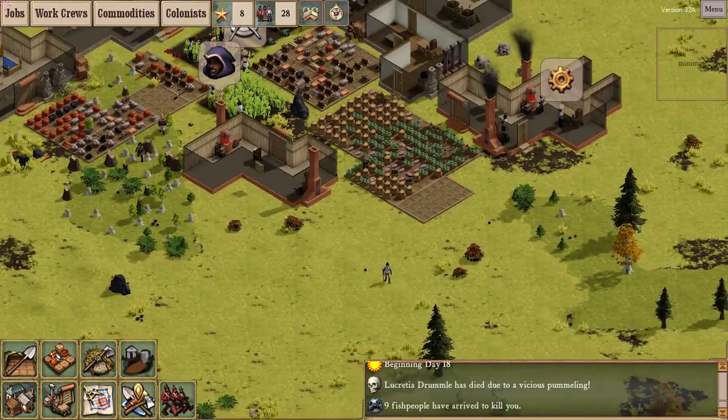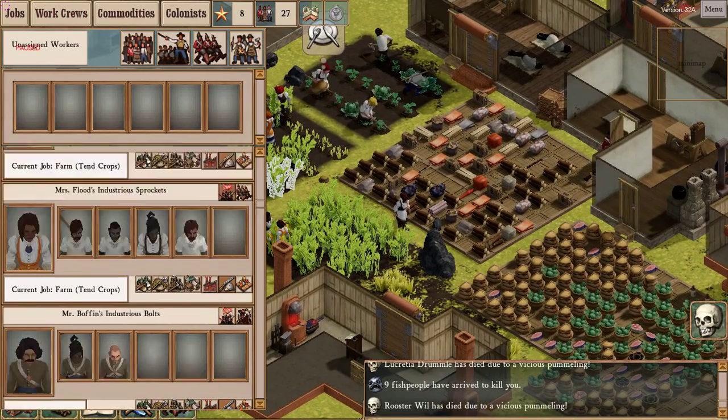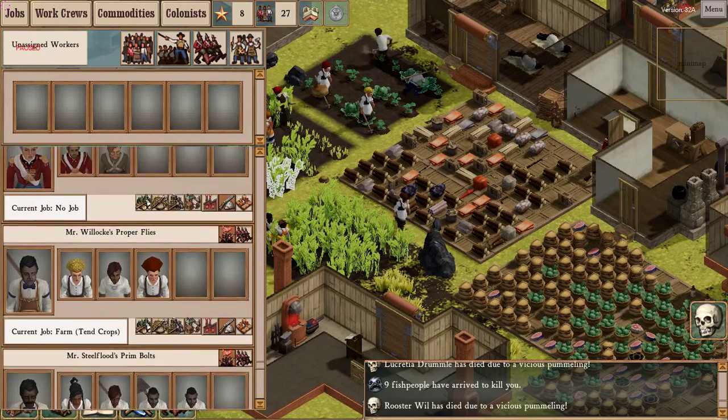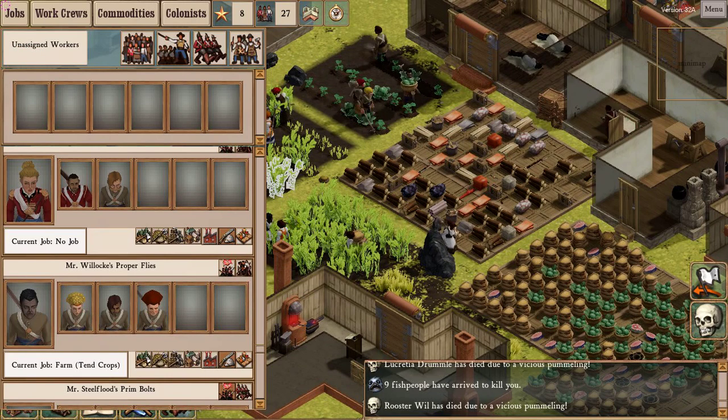Nine fish people incoming! Colonists are dropping like flies - I've got a military strength of six. Mr. Willock, your squad has been constricted.